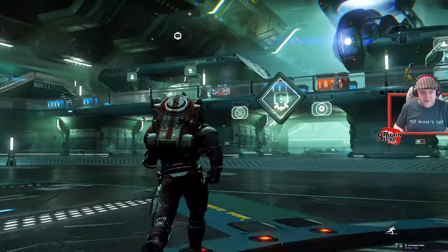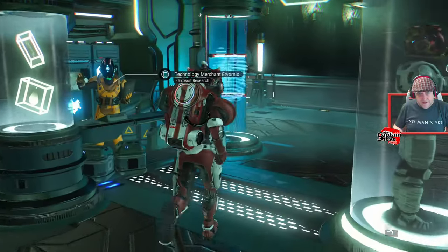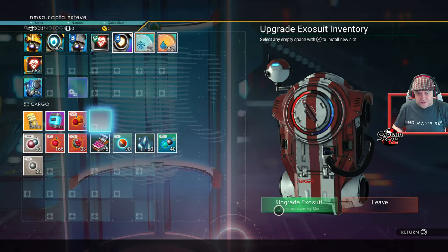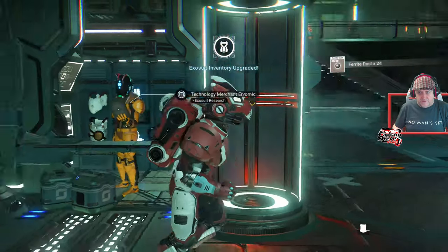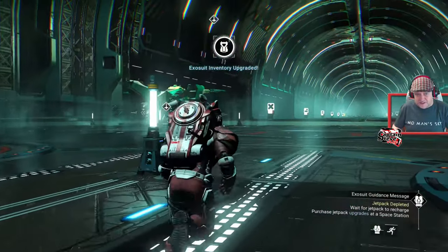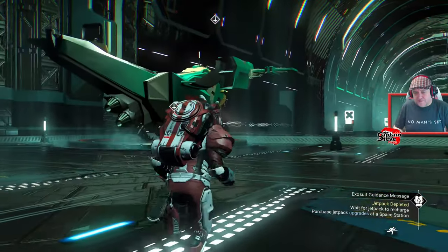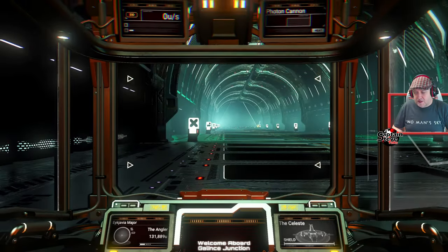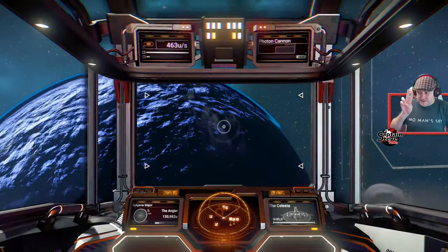I'm going to pop into the station to upgrade my exosuit. You want to head up to the vendor and to this tube over here — interact with it. It will cost you units, but hopefully not too many. Your first one is for free. Do that in every single space station you can — every time you warp, go to the space station and do that if you can afford to. Then also call in the Spatial Anomaly, or nexus, and go up to see Selene in the back where the NPCs are — you can do it again there. So you can do it twice per system.